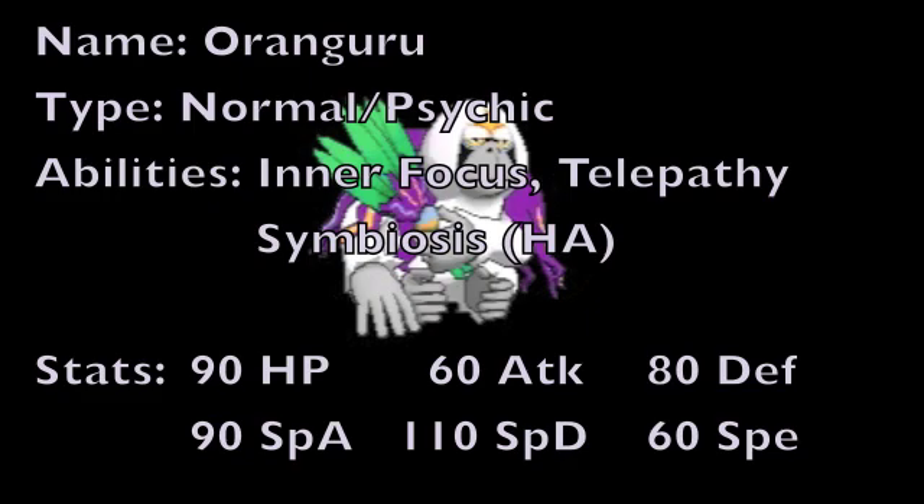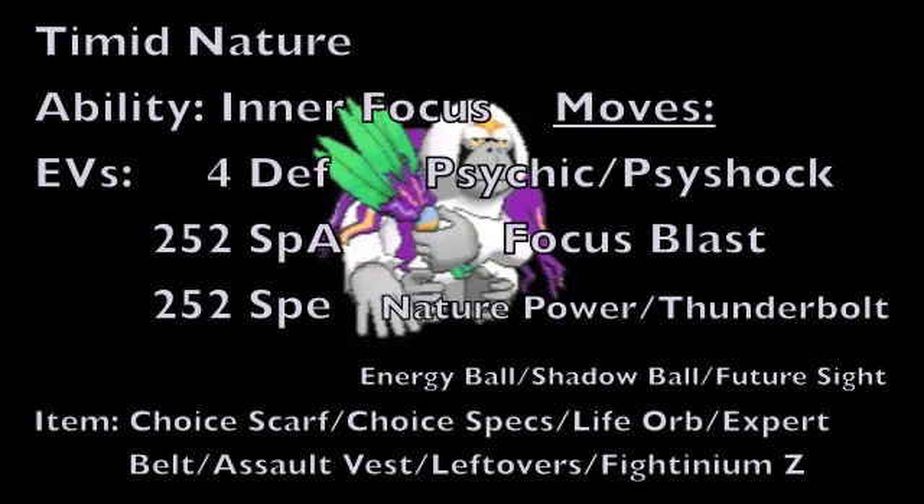For this first moveset, we're going to begin by giving this Pokemon a Timid nature to boost its speed but lower its physical attack, and then going with the Inner Focus ability. As for the EVs, we're going to put 4 into its defense, 252 into its special attack to max that out, and then put the remainder 252 EVs into its speed to max that out as well.